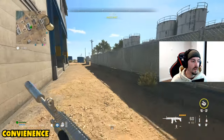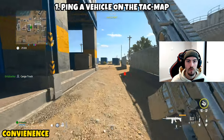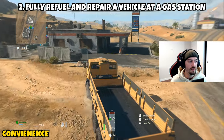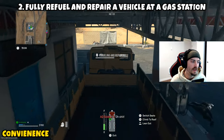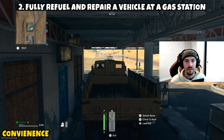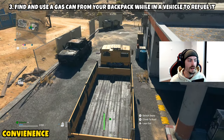Next up we have 'Convenience' — a three-parter. Part one is asking you to ping a vehicle on the tac map. Open the map, find any vehicle, and ping it with up on your d-pad and part one is complete. Part two is asking you to fully refuel and repair a vehicle at a gas station. Once you jump into a vehicle, drive to your nearest gas station — you'll have lost some fuel or possibly taken damage — let it fully repair and refuel and the second part will be complete.